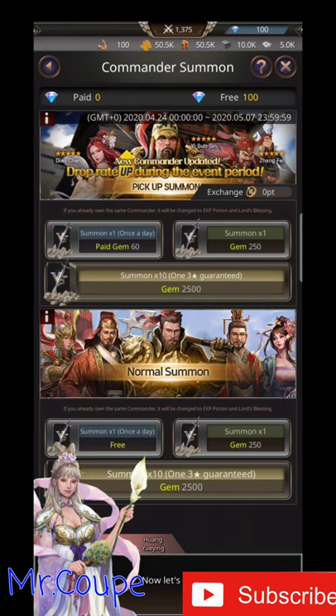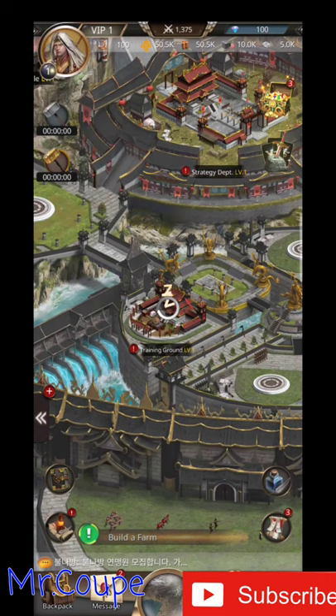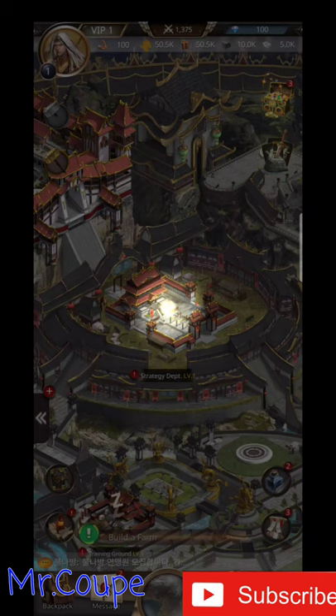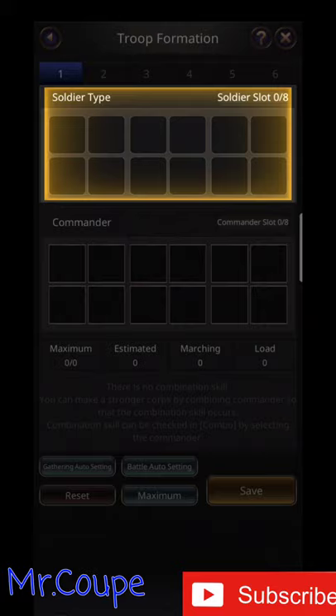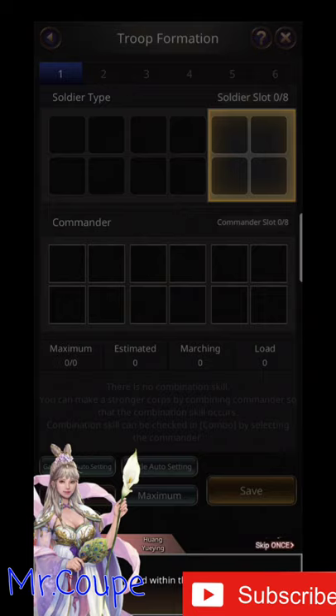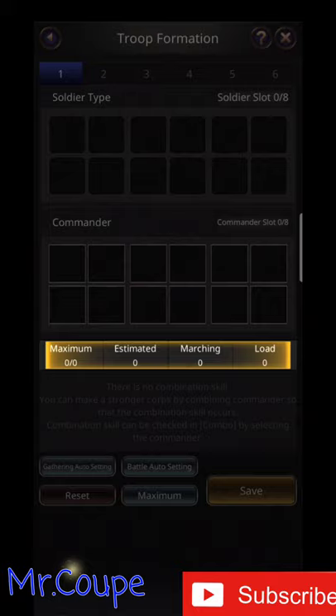Now, let's build a troop using your commander and soldiers. We have arrived at the strategy screen. You can select a troop here and place soldiers. Here you can place commanders, and this is where you can set combination skills.